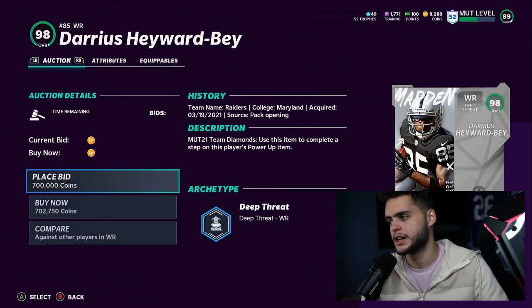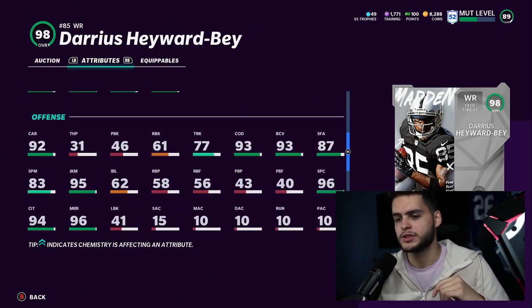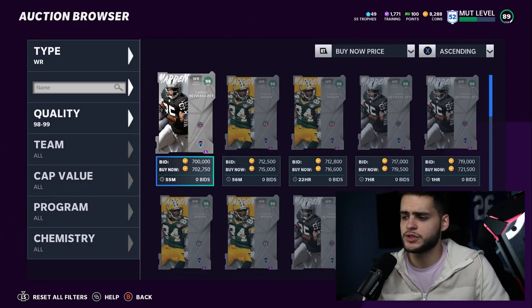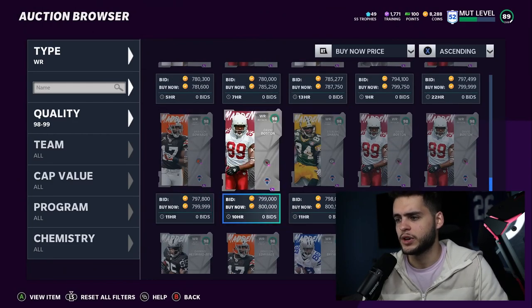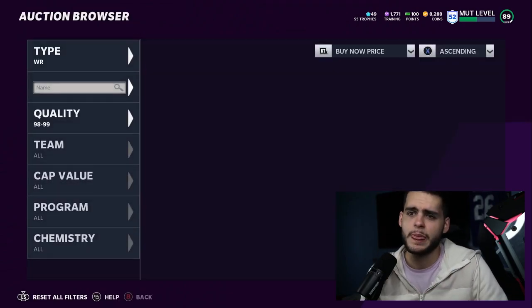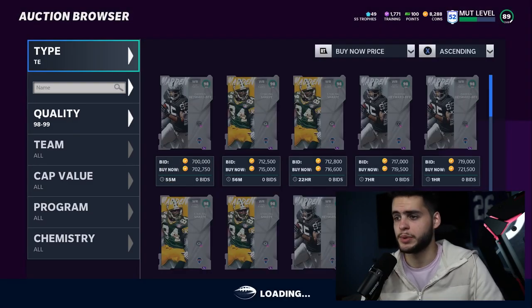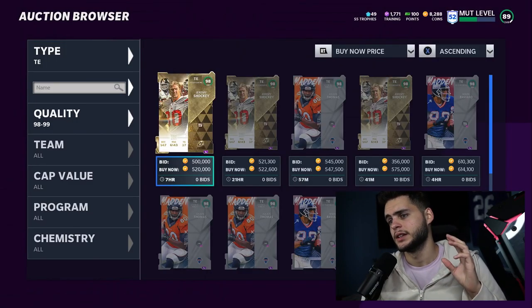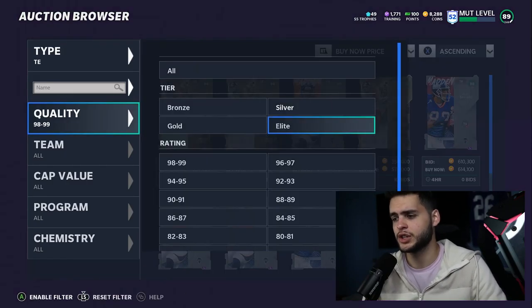Darius Hayward-Bey is also super good — 99 speed, crazy after-the-catch stats, 99 deep, 99 medium, 95 juke, and 93 change of direction. So Braylon Edwards, Sterling Sharp, and Darius Hayward-Bey are probably the three best wide receivers right now. Guys like Dez and David Boston weren't quite fast enough. Randy Moss and a few others are coming soon and will shake things up, but for now these are the best options.